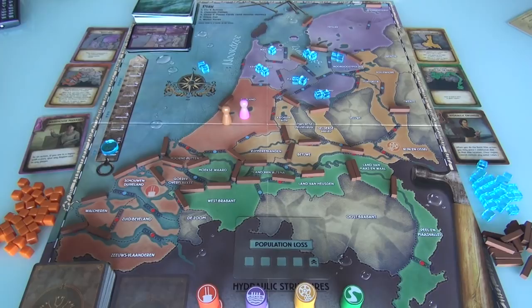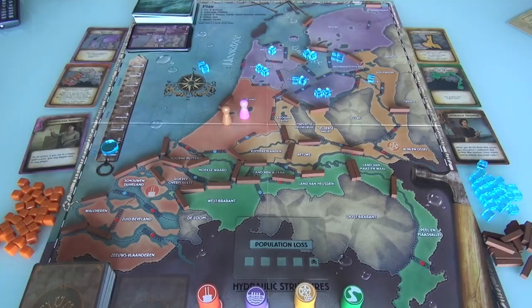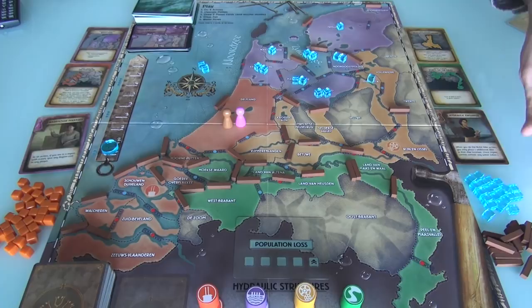If doubles are next to something dry, one cube will spill over into them. Starting over here in Flevoland — it has two cubes and this dike is gone — so one cube floods over here into this delta. Over here in the north, because this dike came down, one water is going to flood. Wherever there are doubles, they flood and create singles in adjacent zones. And even in our own area, there's two cubes here with nothing blocking it, so we get flooding right in our own backyard.